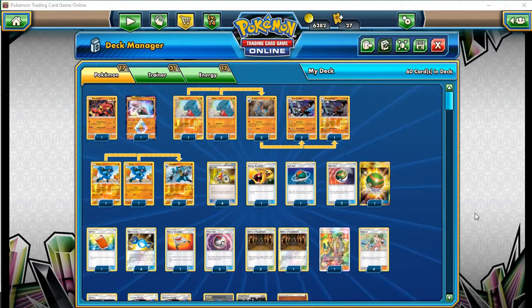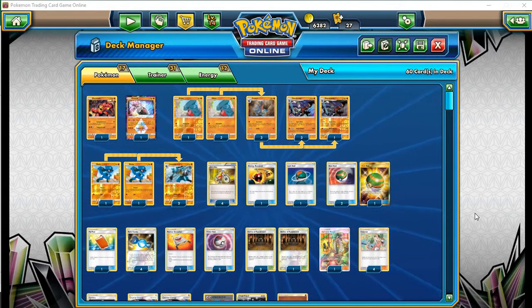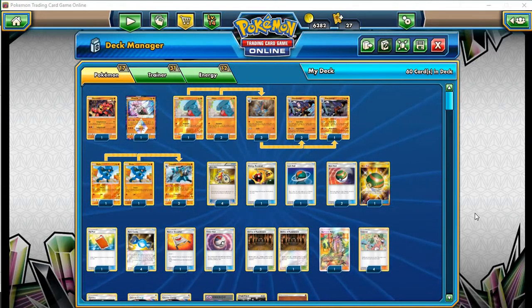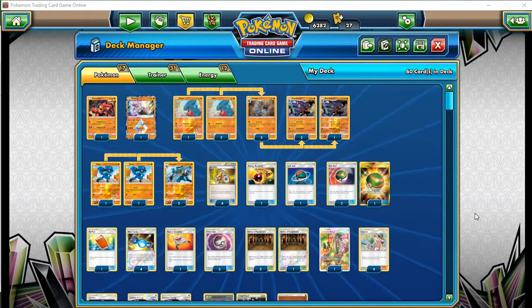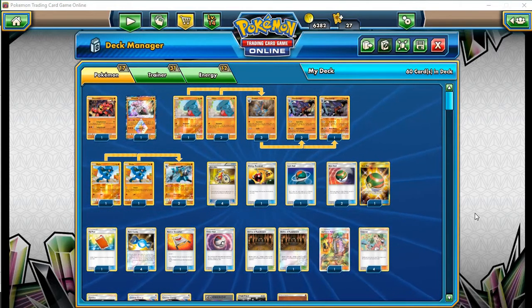Hey, it's 21 Times from PokédexCentral.com and today I'm going to try Garchomp. I don't know if this is going to work. I've had a couple of games where the stars have kind of aligned and it's worked really, really well, and then I've had a couple of games where I just feel like it's completely unplayable.